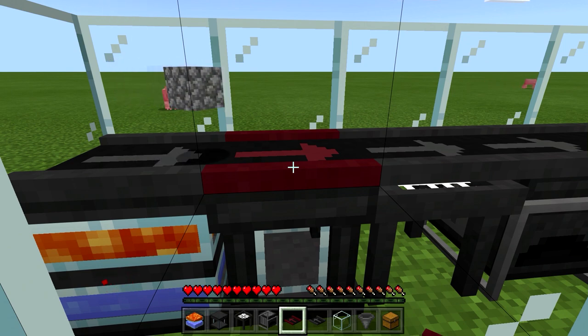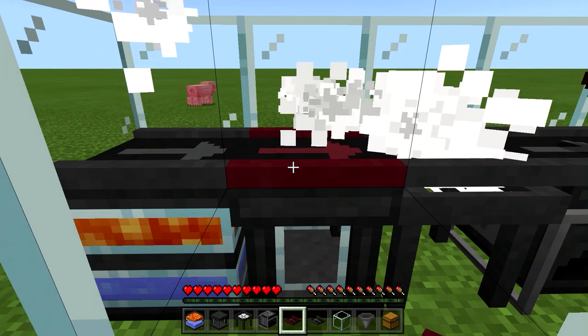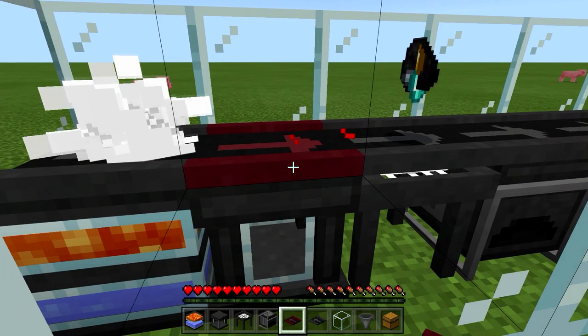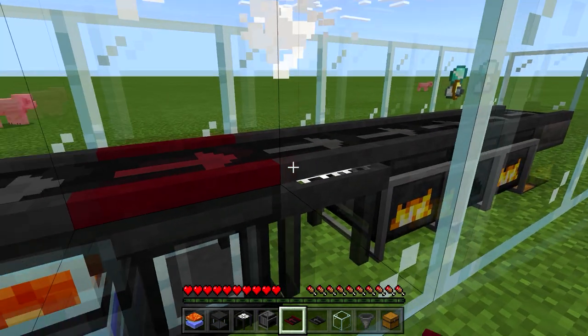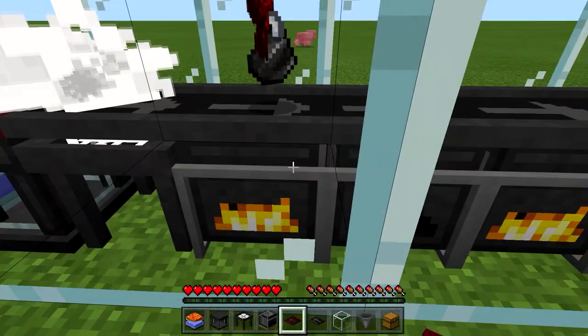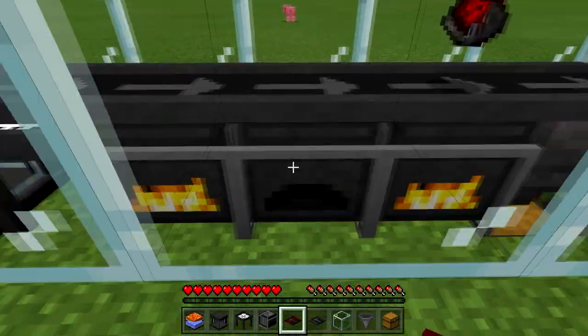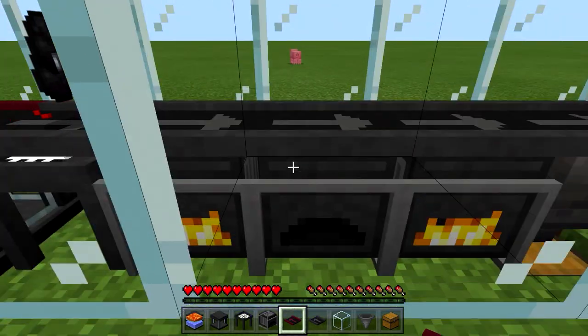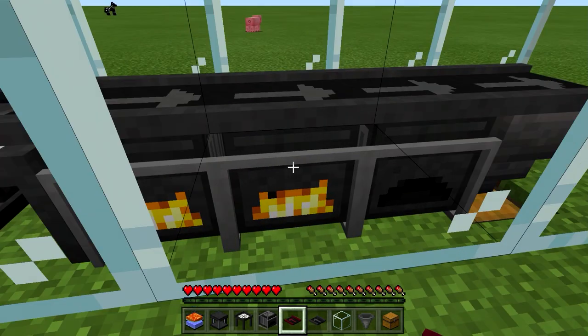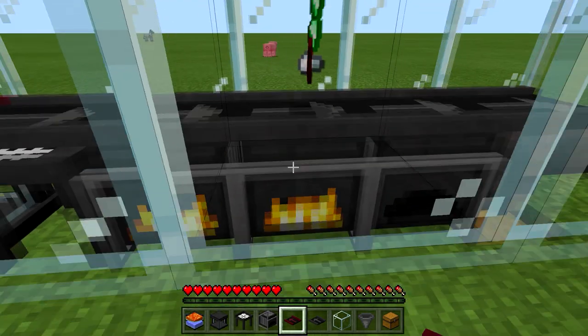That may be an issue to keep aware of. There may be bugs in the new stuff and the developer may have to patch it. So just keep that in mind. One of the products you'll get is coal, and when coal comes across one of these combustion generators that's empty, it's going to activate it just like that, and you'll have a little bit of power generation.